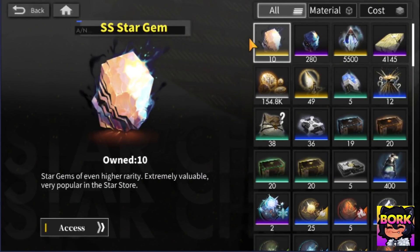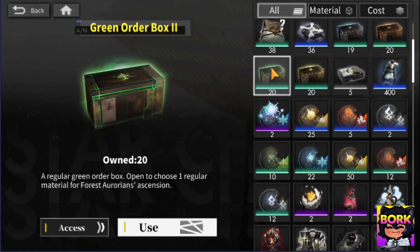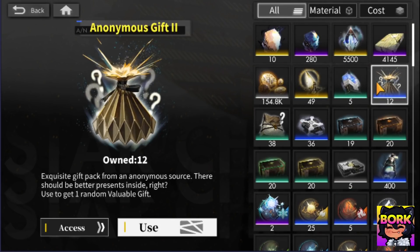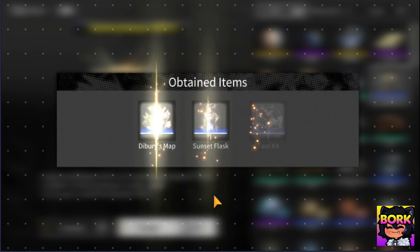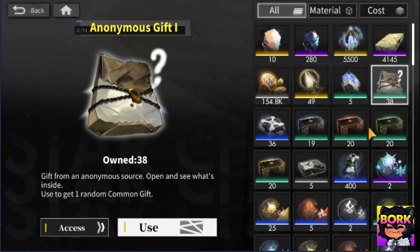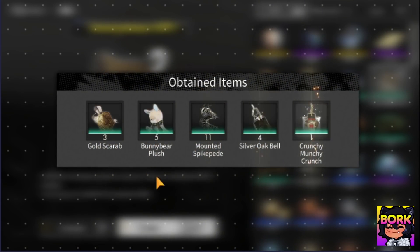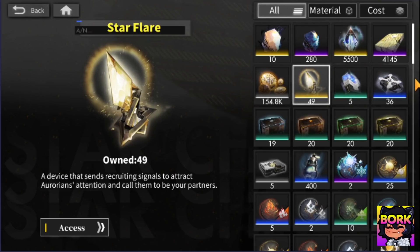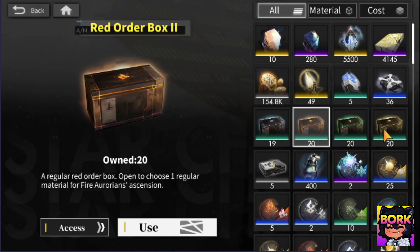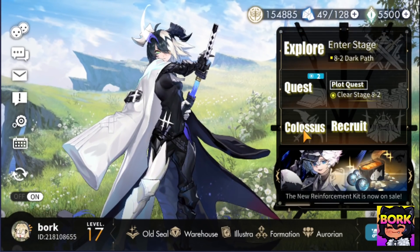One last tip — go into the Warehouse and open some of these boxes in case you need more Ascension materials. This is a great way to mitigate the grind. You can get some free furniture or free random gifts, and you can get these three Aurorians within the Colossus. Let's open these 12 boxes — we get some Thunder Powder and some Vintage Wine. Very nice. Those are personal gifts you can give to your Aurorians. Let's max this out and get our Anonymous gifts too. I don't really need those Ascension mats right now — I want furniture, honestly. Furniture is just so hard to get in this game.